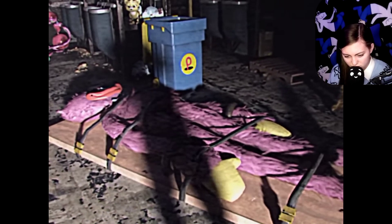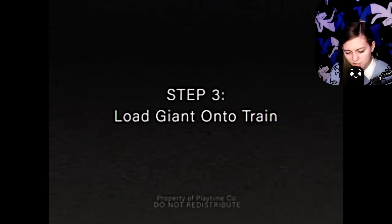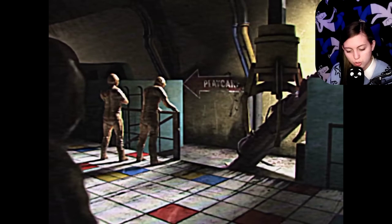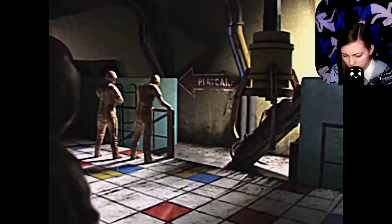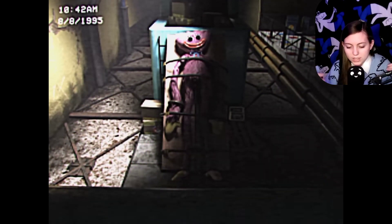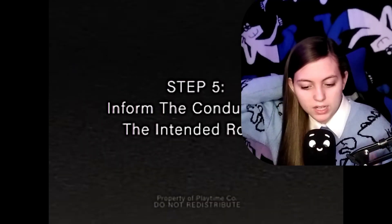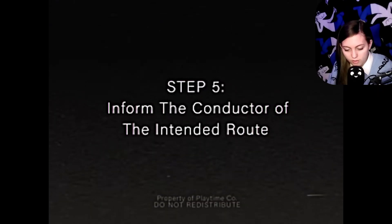So scary how real it looks. Why is Kissy Missy missing? What is she doing? A little giant haunted train, which is the train from chapter 2, I think yeah. This is mad, I don't really know what I'm supposed to be looking for, but I'm trying. Inform the conductor.